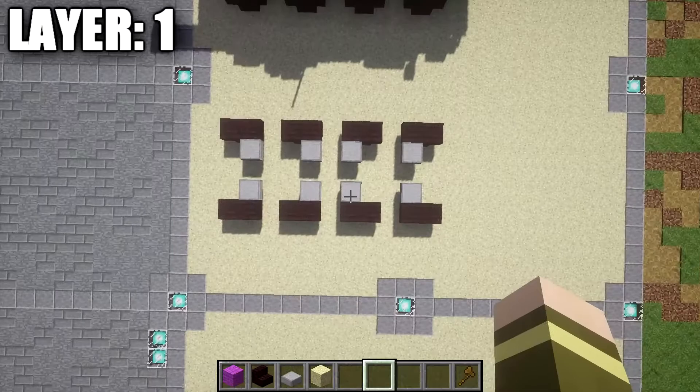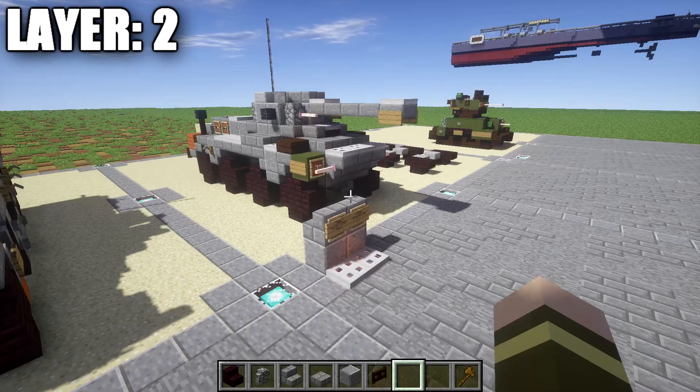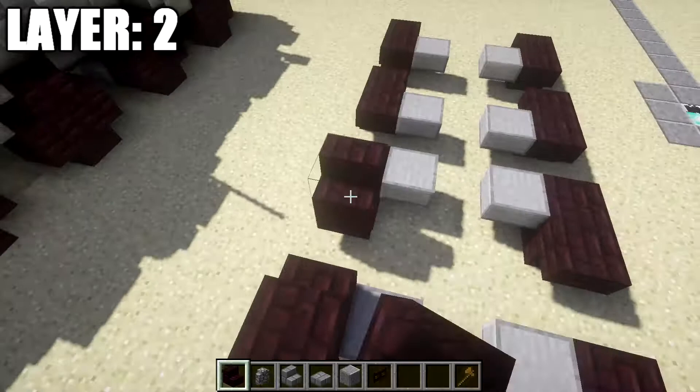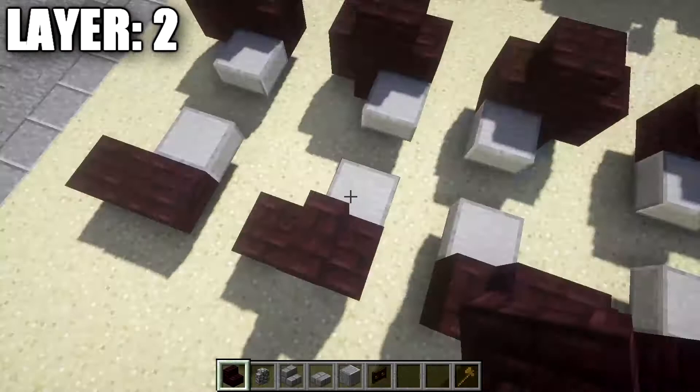Alright guys, moving on to Layer 2. For Layer 2, what we want to do is take narrow brick stairs and place down two stairs back to back on top of these narrow brick upstairs stairs, to basically complete the wheels. We'll do this for all eight tires, going all the way around. A little bit tedious but something we need to do. So we have our wheels — a total of eight, four on each side.